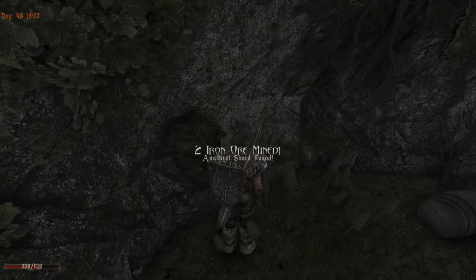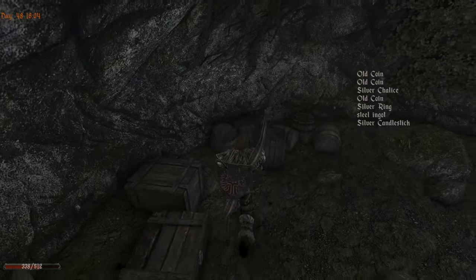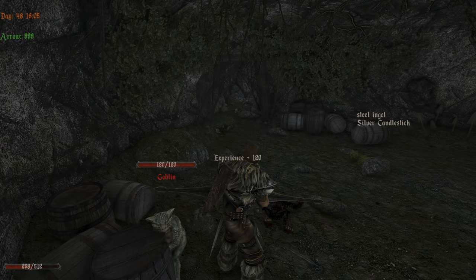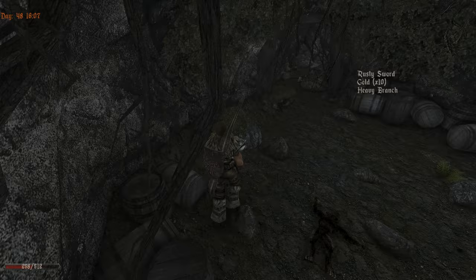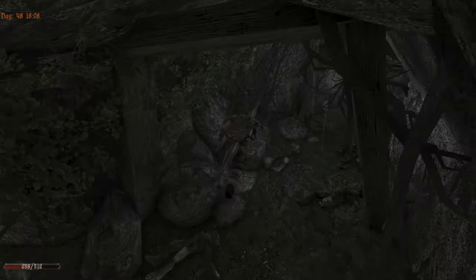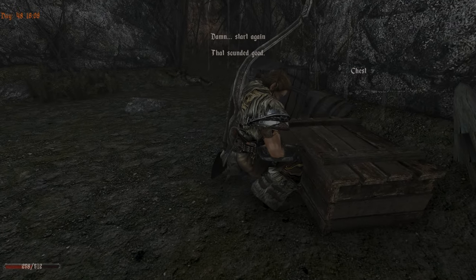All we have to do now is go to Dexter's old location. A normal goblin has 120 health — that's a lot. Just so we know how powerful those little demons are. I believe we are done with this. This chest is locked, but that one wasn't locked.